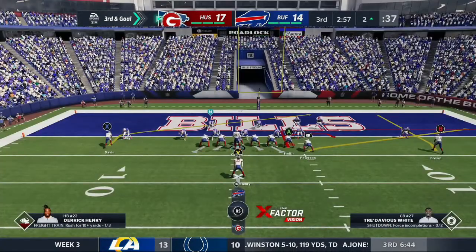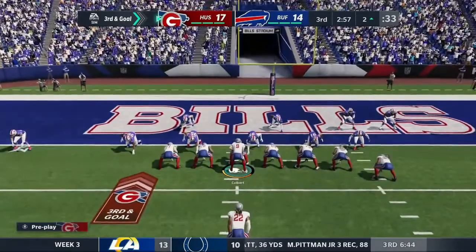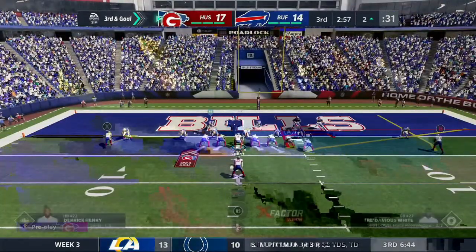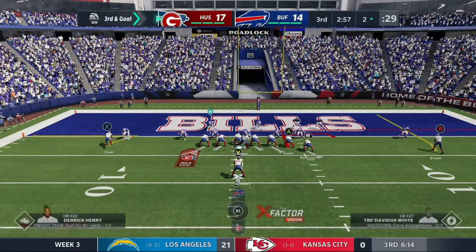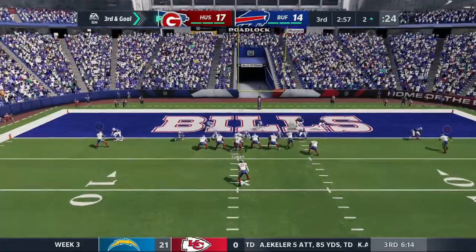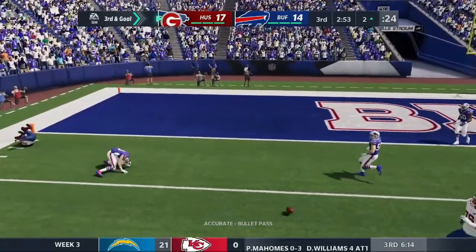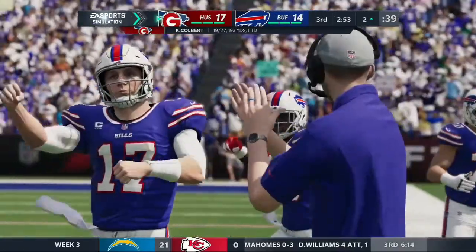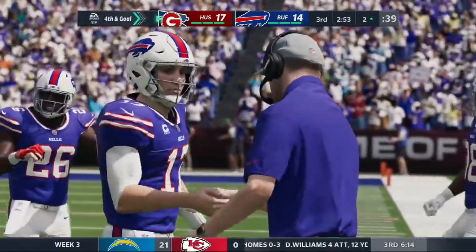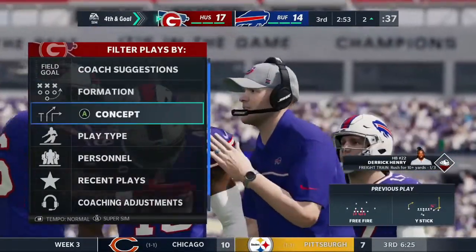Going from shotgun, hoping Rashard Davis can get open on the zig but we're not going to force it - looking to our other targets. There's still about one and a half quarters left so we don't need to give it to Rashard Davis, but it would be ideal. That is almost a pick-six - that's what happens when you try and force something.